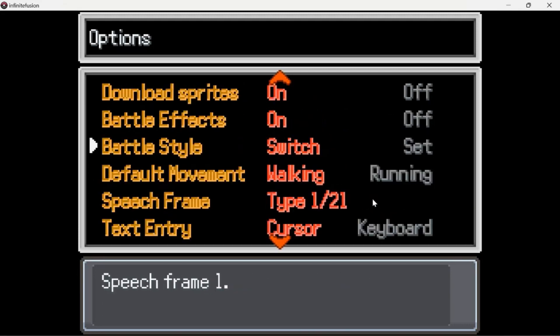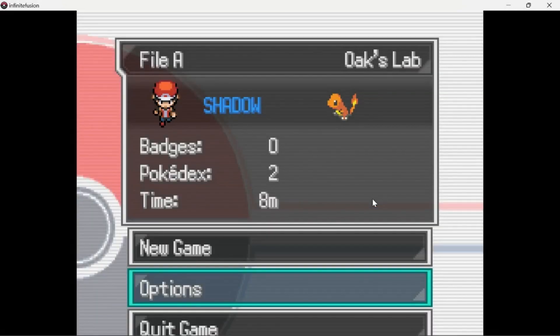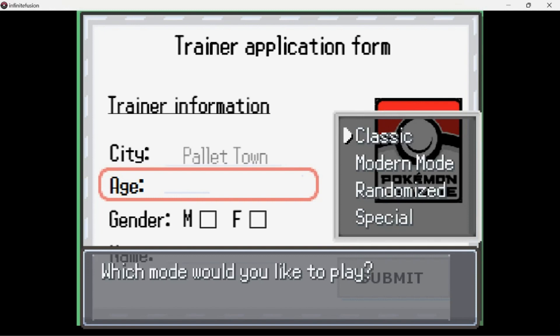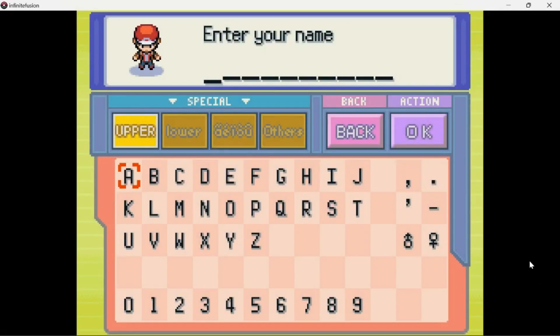Hey guys, this is Shadow Waving Cloth and I'm playing this new game I found called Pokemon Infinite Fusion. I already played it for a few minutes just to test it out. From what I can tell, it's a fan-made Pokemon game where you're able to fuse Pokemon together. I saw one that had Lugia and the three legendary birds — Moltres, Zapdos, and Articuno — merged together to look like a Dodrio.